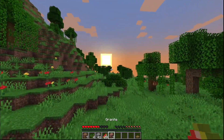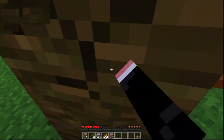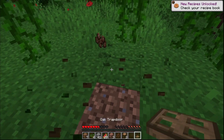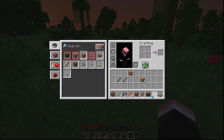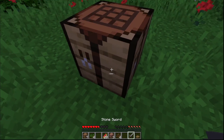The sun's almost setting. Maybe if we get a stone sword or an iron sword, or maybe even just a wooden sword, we can beat a monster. I didn't think this was going to happen. Just got to get enough wood so we can make a crafting table. Just got to place this here, and there we go. We got a stone sword. Just got to wait for it to become nighttime.